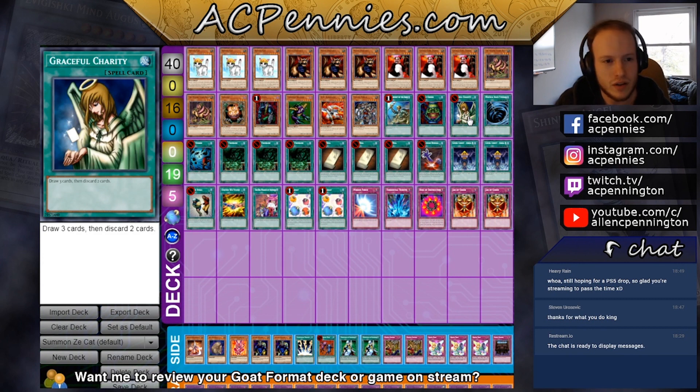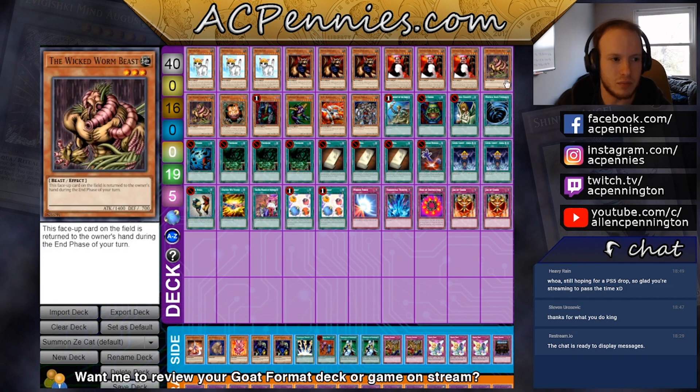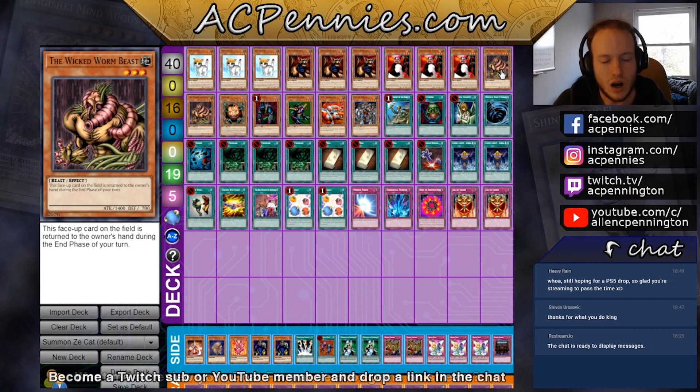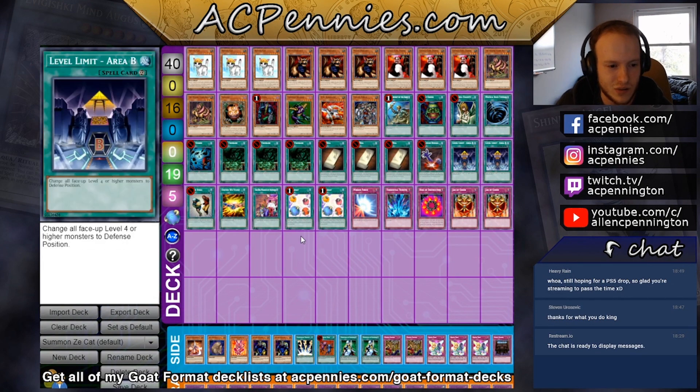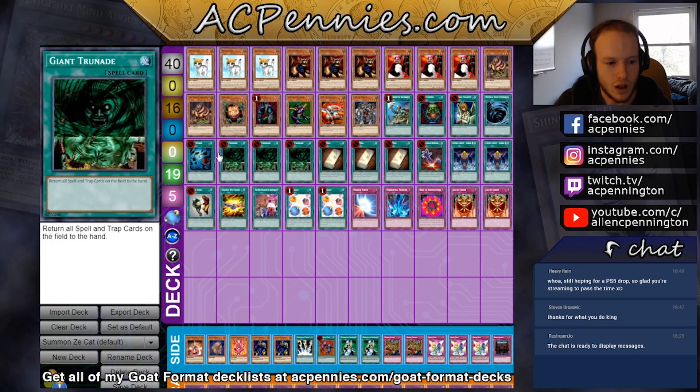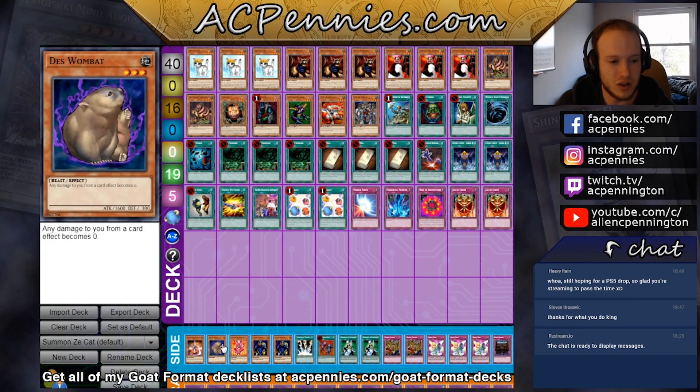There are other things that make Wicked Worm Beast good. If you're up against Monarchs or something they can't bring-control it, and if you're against a deck that plays Creature Swap they can't take it with Creature Swap or Snatch Steal.